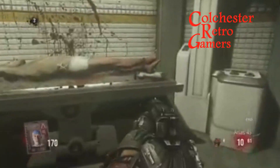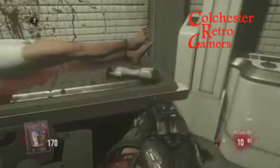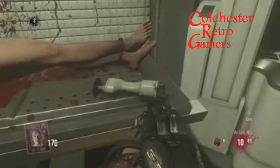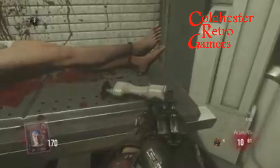The next part: at the back of the hub there is a little corridor. This is one of the rooms in the little corridor. There is a little guy on a table and there is a cutting device. Press square on the cutting device. That's part 2 done.